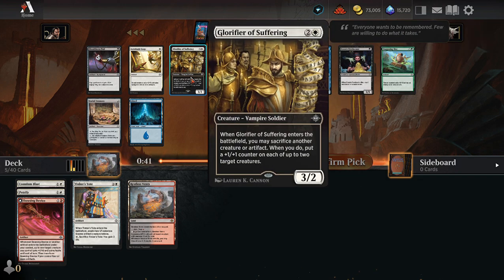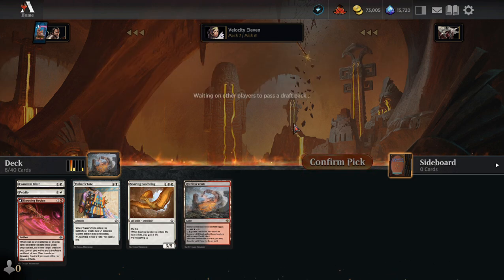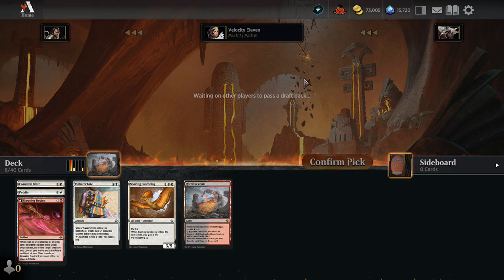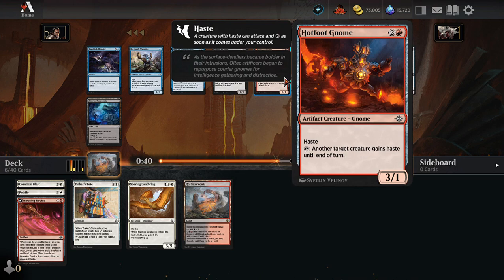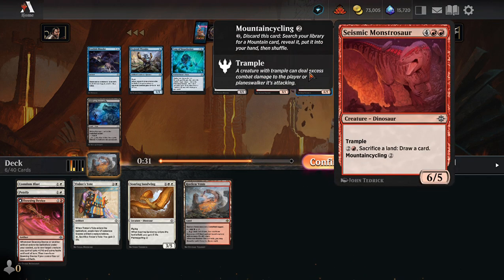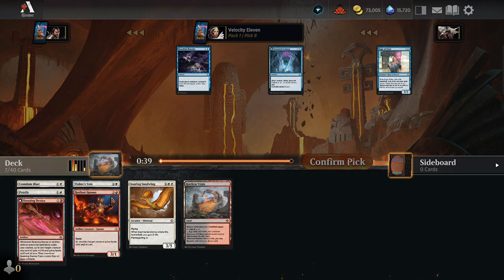I could get another removal but I'm thinking Glorifier of Suffering — I could generate gnomes maybe, but I haven't done that yet. I think I might get the Sorrowing Sandwing — it's a decent card as is, and there's still no red in this pack. The people to my right seem to be picking a lot of reds probably. There's some red here — Hotfoot Gnome. You're a mountain cycler. Let's go Hotfoot Gnome — you're an artifact so you benefit from the Dowsing Device.